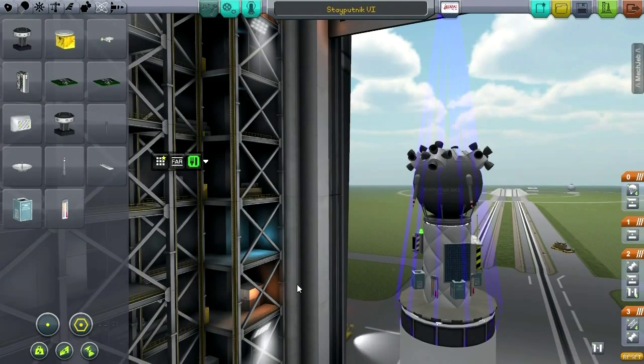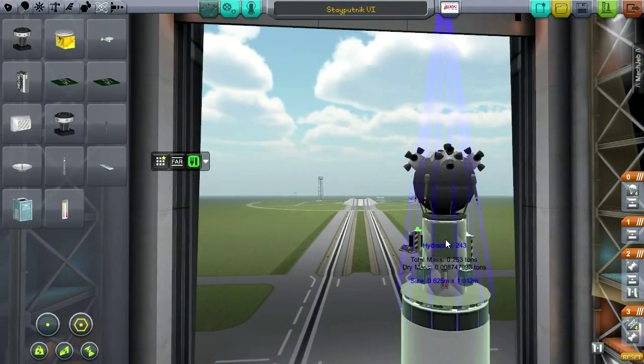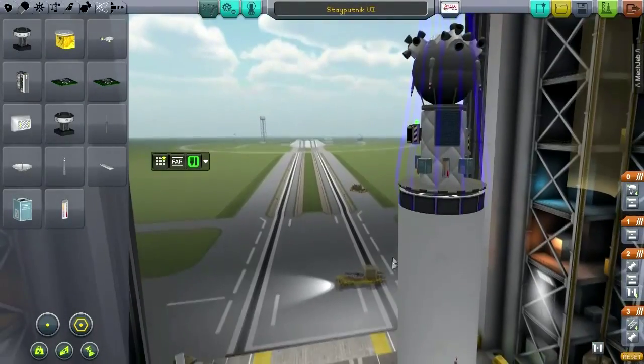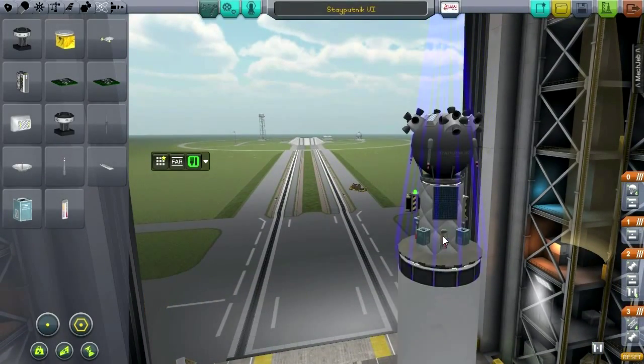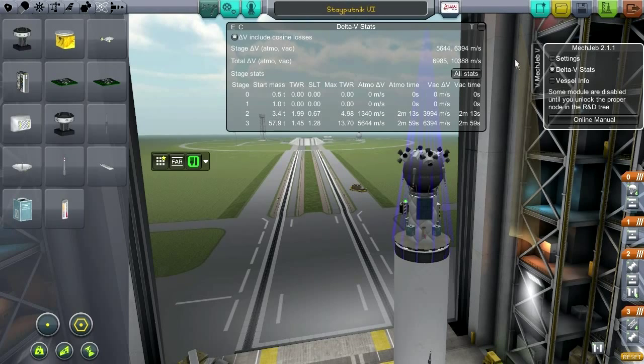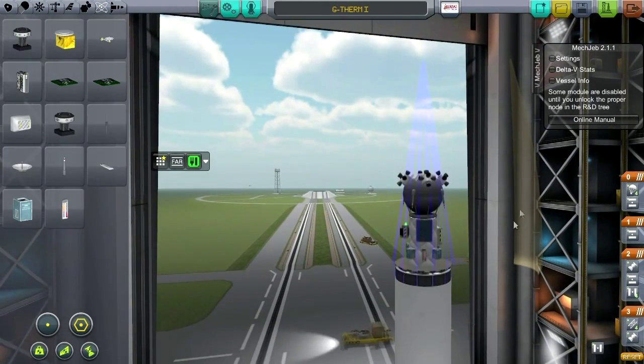Let me move the solar panel — just one of them, not mirrored. I think that's fine. We'll probably need all the hydrazine. I don't think this should be called Stayputnik anymore — let's call it the G-Therm-1, for gravioli and thermometric. Actually, I should save it while the fairings are on.